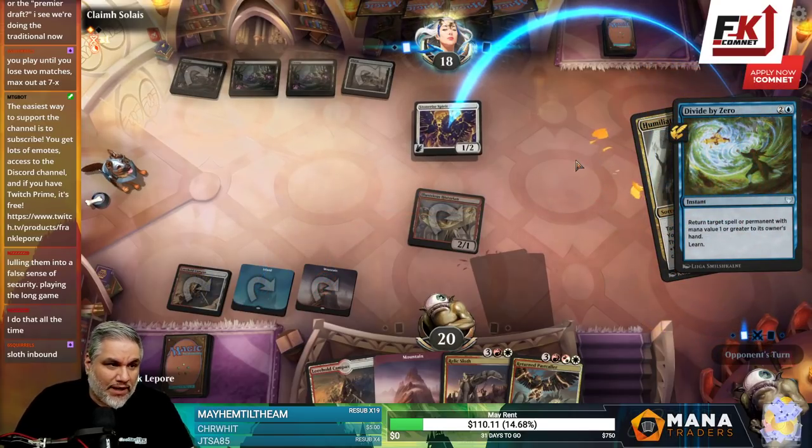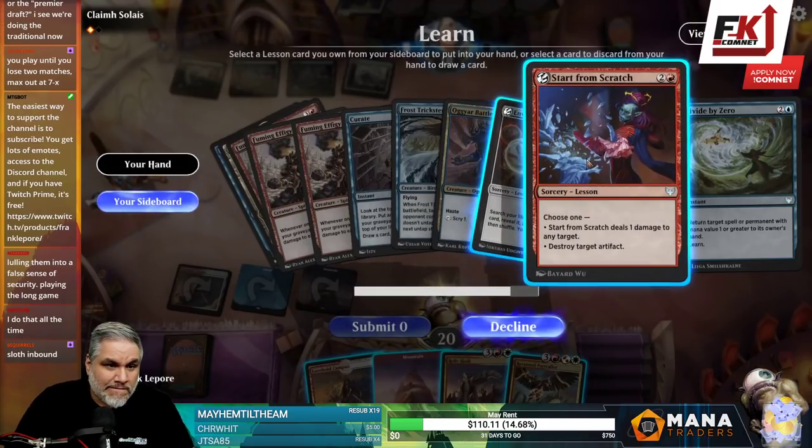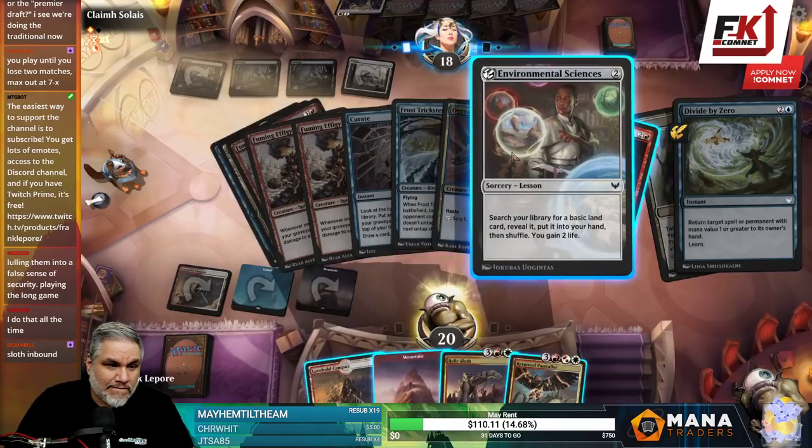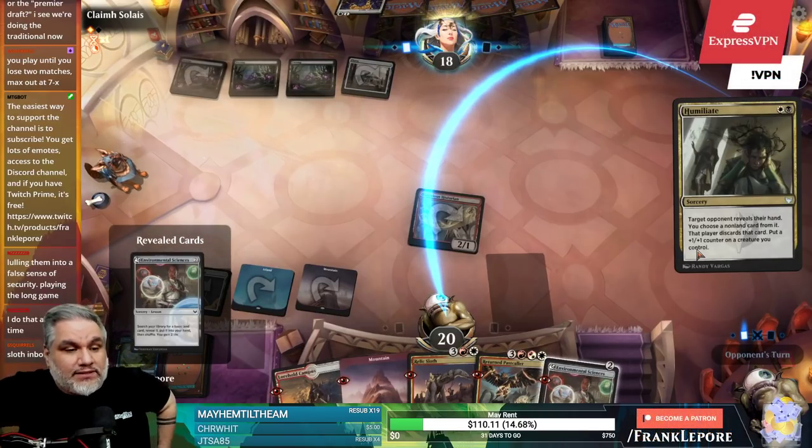I'm gonna bounce this now because they can't replay it with only one Plains and no creature to put a counter on. I'll get Environmental Sciences — my threats are really good.